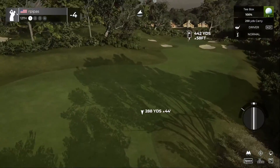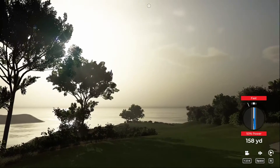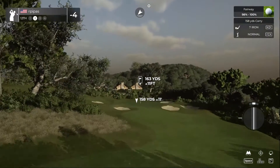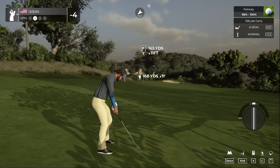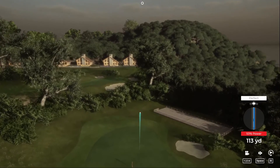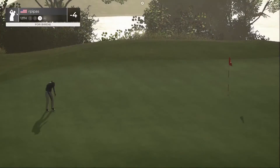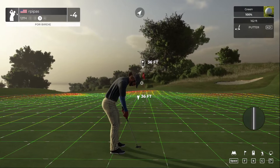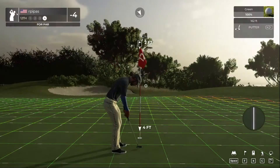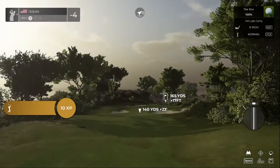Par four coming up. First fast shot with this driver — coming in for a safe landing and we're able to make the fairway. This one's about 165 yards out. That one's looking good — heading for the green, just a little long. We're on the green, well done. This could take you to five under — 36 feet. That putt will go. Now teeing off on a par three.